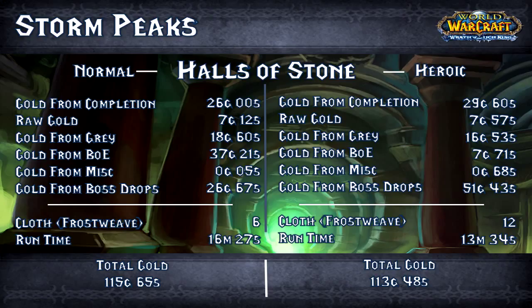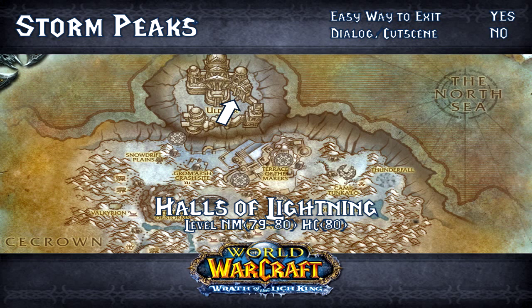Less than we got on normal, and as you can see, that comes down to us getting more greens and more bind-on-equips on normal than we did on heroic. That's the big difference. When the gold from completion is very minimal, it all comes down to the luck of the drops — the RNG gods were with me on normal and weren't with me on heroic.